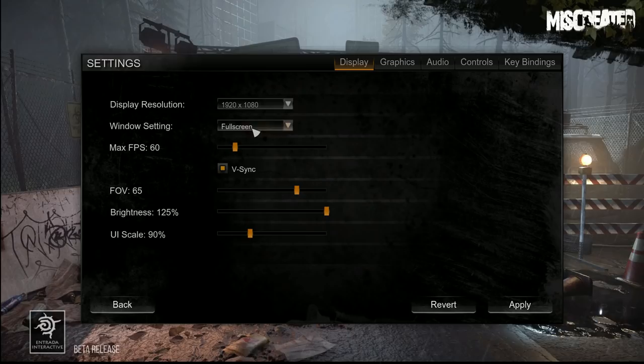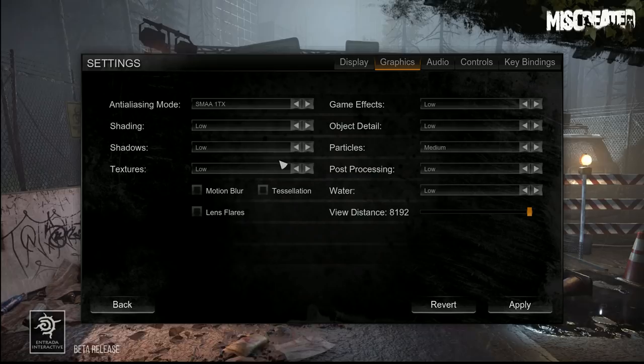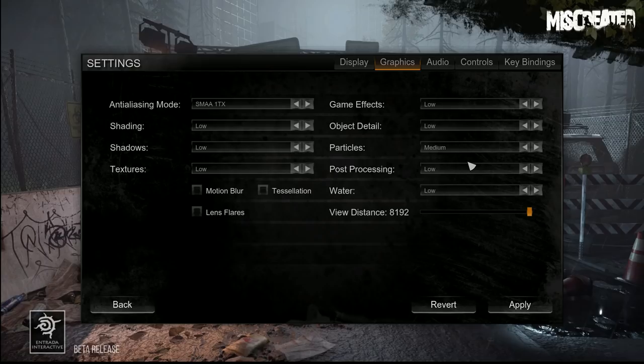When you start Miscreated there are various settings to go through. You can check my previous videos for full detail, but for the best performance on an average to below-average PC, keep most settings on low, with motion blur off, lens flare off, and tessellation off. Lens flare adds immersion with the sun shining in your eyes — that's why sunglasses exist in game — but since most players turn it off, keeping it on gives you a disadvantage. SMAA1TX gives the best image quality; going lower causes edges to flash. You can leave everything else on low.